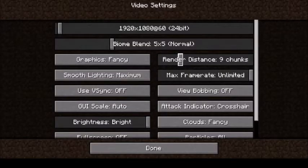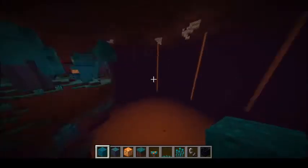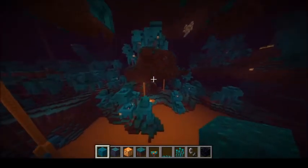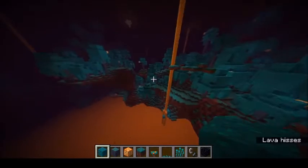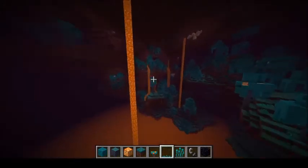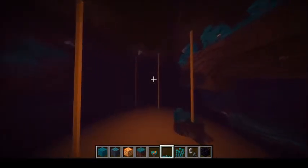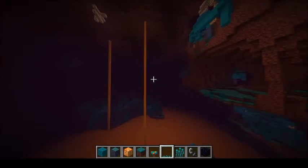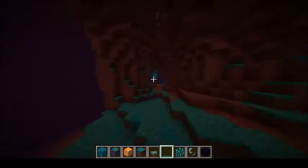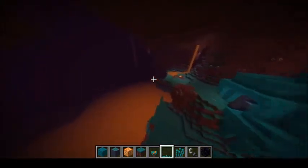I'm going to turn my render distance back up — this is probably going to kill my computer. Well, let's go 14. That's actually not that bad. So there is now this biome, the Warped Forest. This is a big one too. The sky even changes color between biomes. It is the Soul Sand Valley — a dark and desolate biome with a ton of fossils from unknown creatures, as well as basalt pillars.